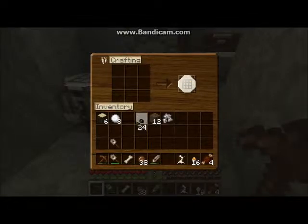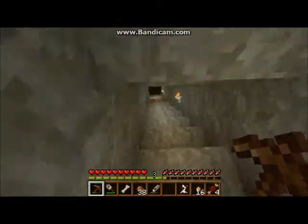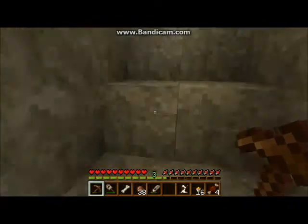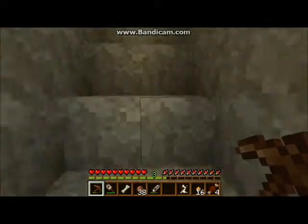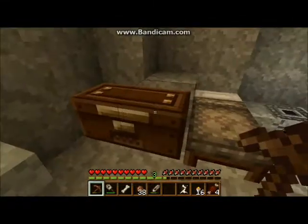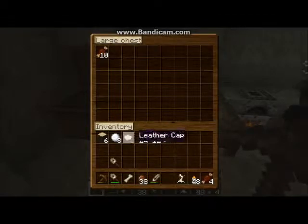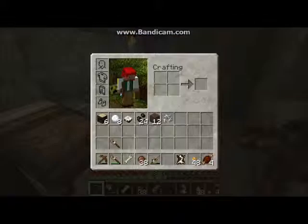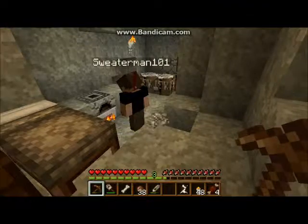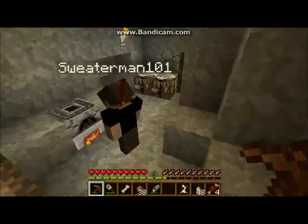I'm going to start making a trail of torches every time I go outside. Well, I gave you 32. Oh, did you? In your chest — in the supply chest that you told me about on camera. Indeed! And where did you put my iron? Oh, you're looking for your iron? Sorry about that, here it is. I'll split this up. Actually, you can have all of it.